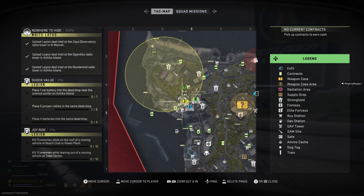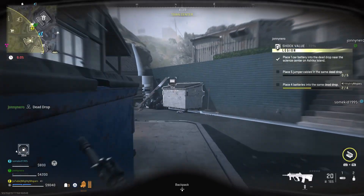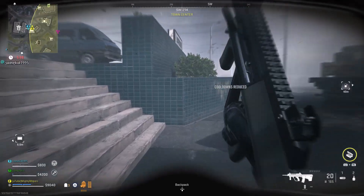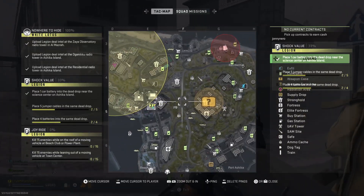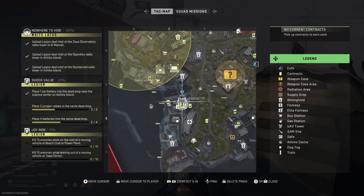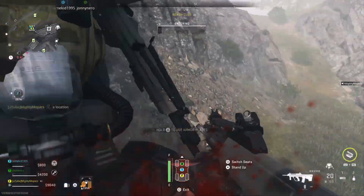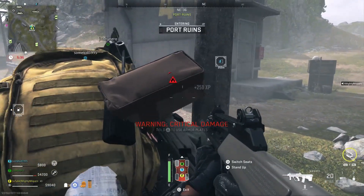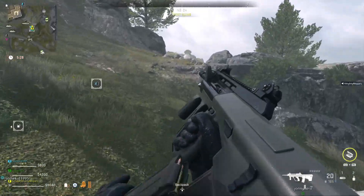For the Shock Value mission, you have to put it in a dead drop which is at the town center next to the gas station. You'll need one car battery, five jumper cables, and two D4 batteries. I'm not going to show you how to put each one of those in there, but you just gather those up and then head in there.